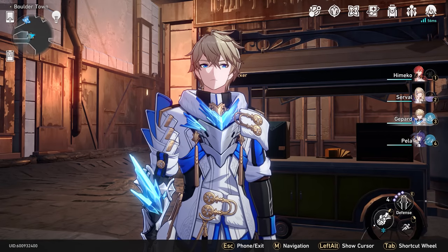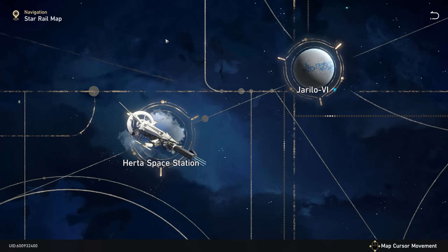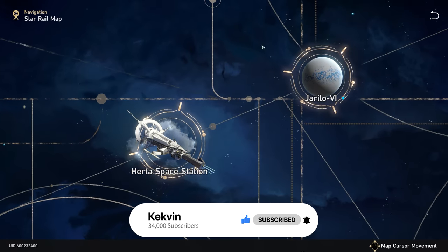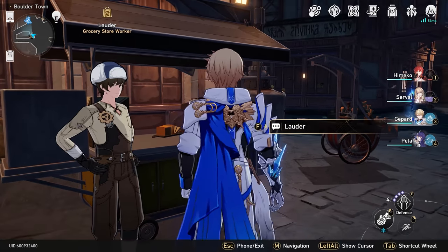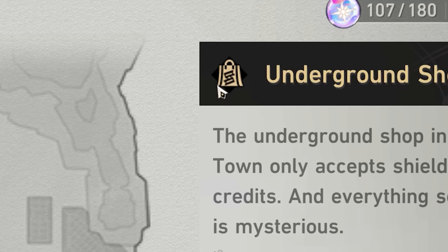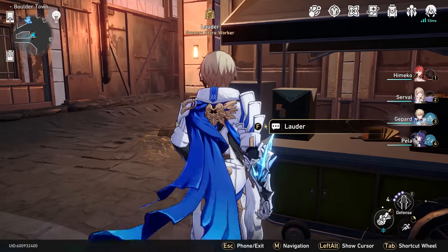Coming in at number one we have the world shop. There are a bunch of different world shops all around the map of Honkai Star Rail — you're going to find one around each individual planet. There's going to be one on the Heart of Space Station, one on Jarlio, and one on a planet I have not discovered yet. Each of these stores has a little symbol above them: a bag logo with a zigzag in the middle, unlike the regular shops which just have a plain bag.